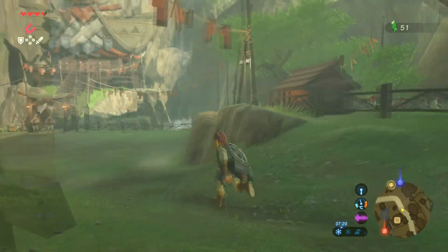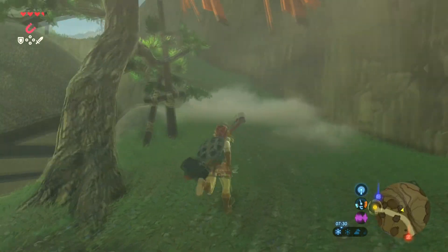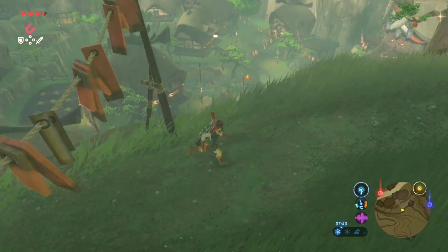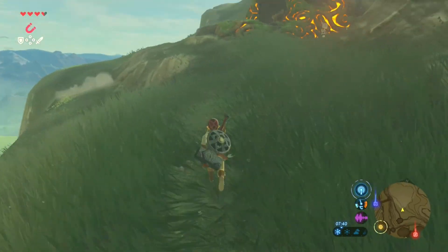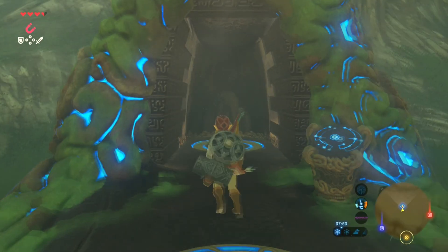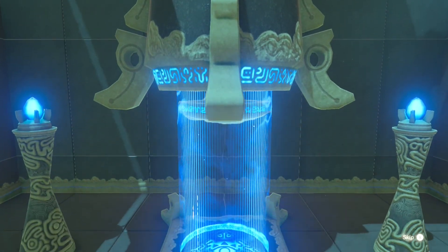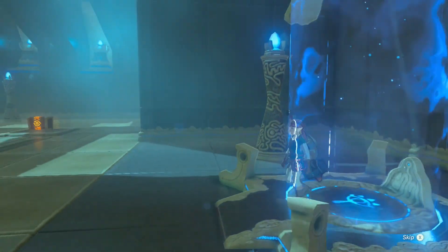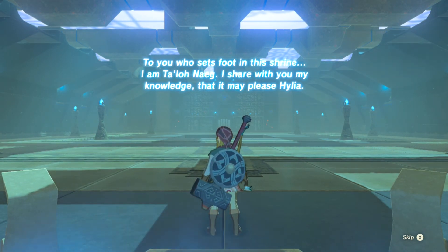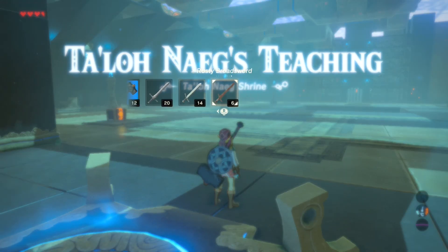Before we go up to Impa we'll do the shrine, which is up this way. This little kid will take me to a Great Fairy Fountain, which I don't need right at this moment. This is going to be my first test of strength I think — oh, it is actually, a minor test of strength. See, this is before the test of strength — it's just giving you some combat advice.